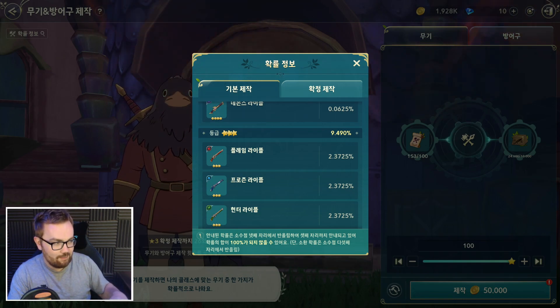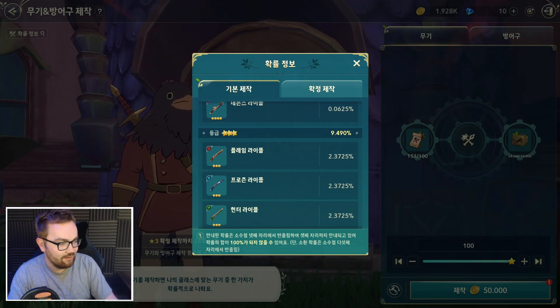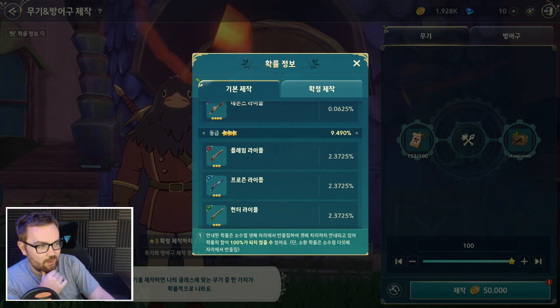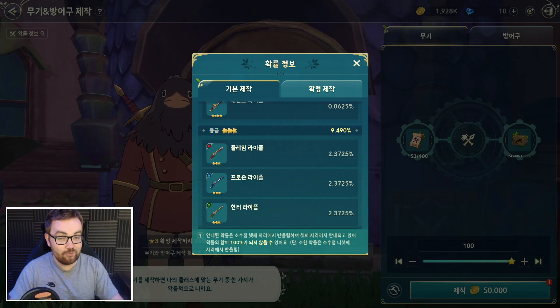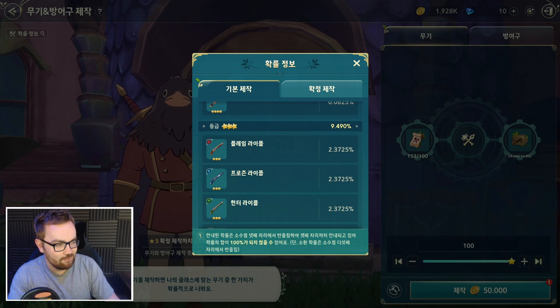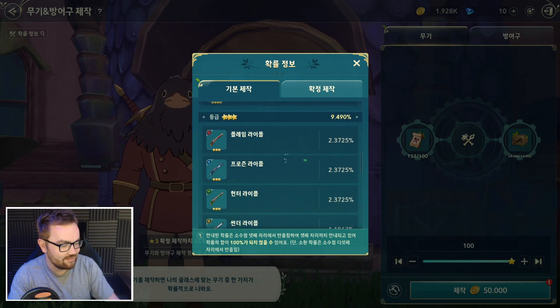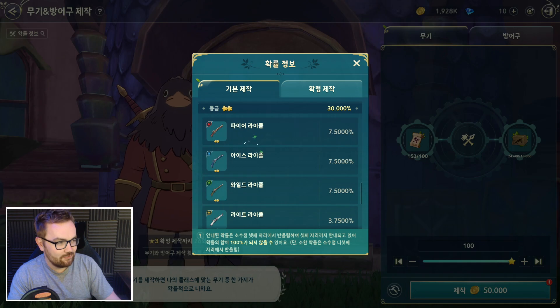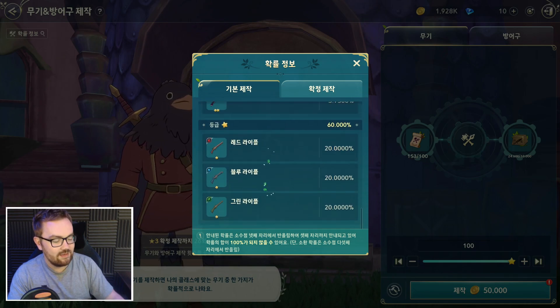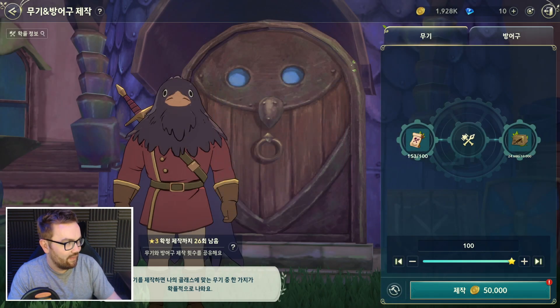Roughly speaking, one in every 10 summons should be a three-star piece of equipment. In the current Korean and Japanese version, it's very easy to get three-star weapons and equipment early on and also upgrade and fuse them. If you're starting out, do not upgrade one or two-star weapons with valuable resources to take them to the next tier - that's going to be a huge waste. Three-star shinies don't exist, but lower rarity weapons are still useful for fusing to gain achievements.